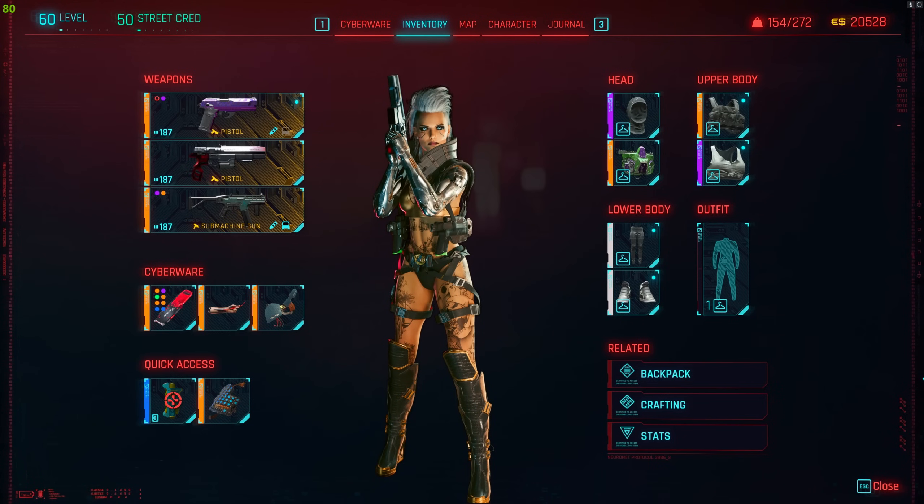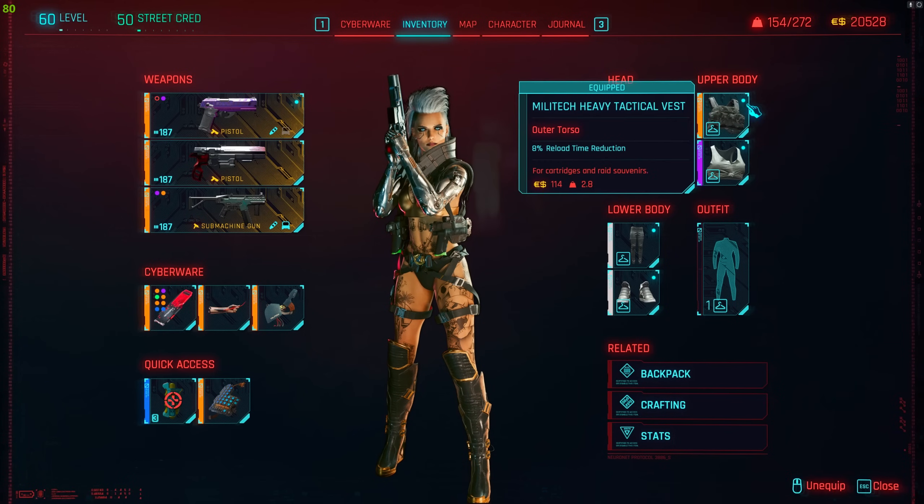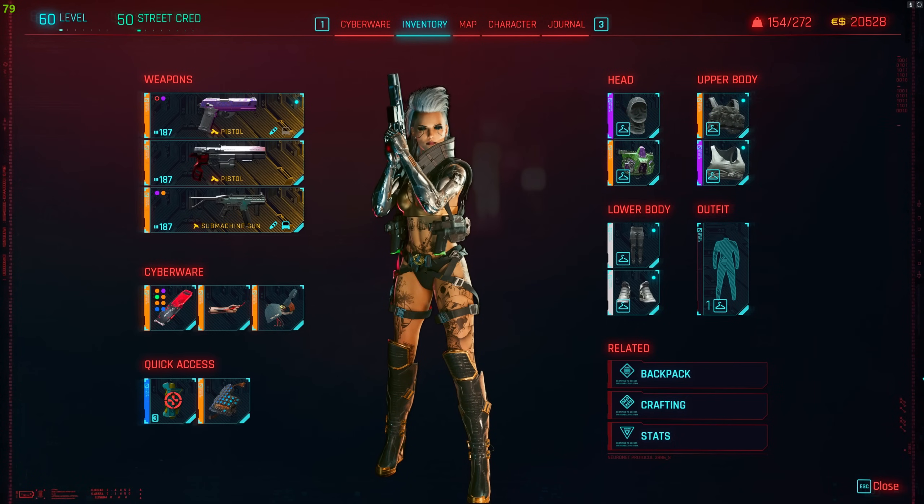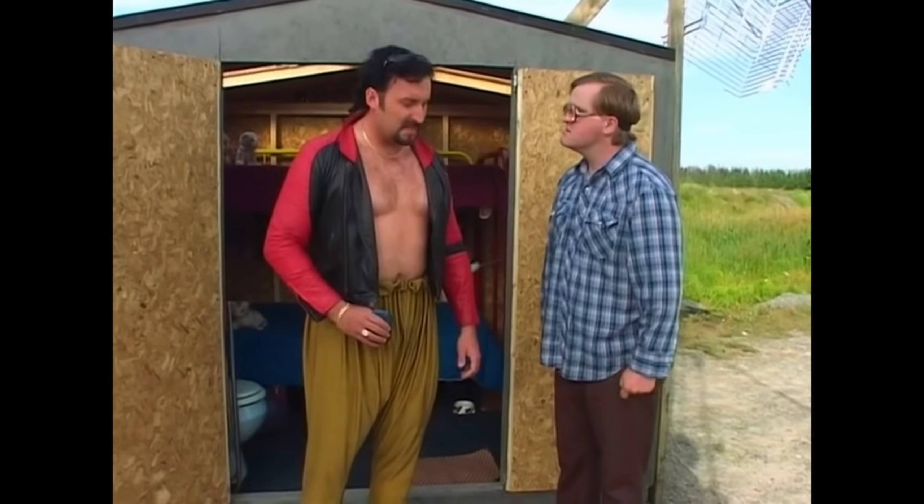The next thing is clothing. It can't make you OP like in previous versions of the game, but it can help a lot. For example, having a tactical vest increases your reload speed, and having a balaclava decreases the enemy detection rate, which is very helpful. Just remember to get a transmog, because the inner balaclava usually looks like a fucking dumbass.